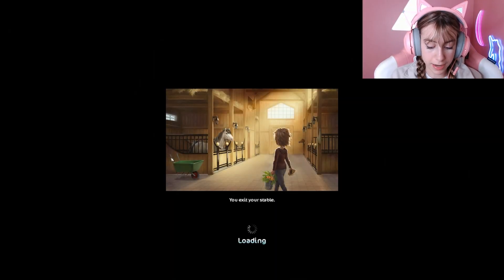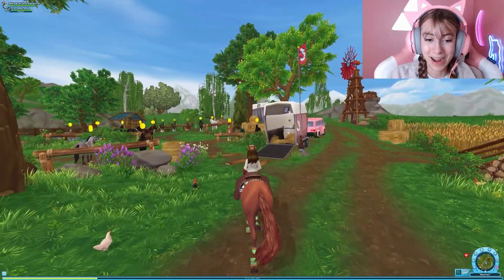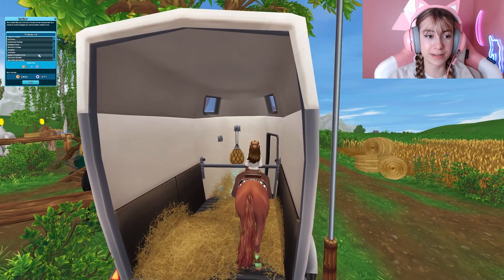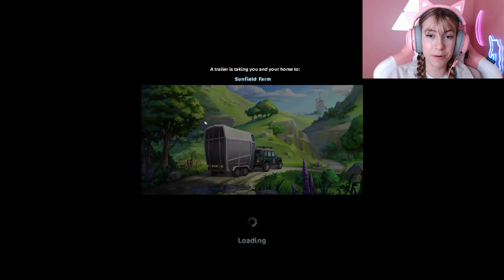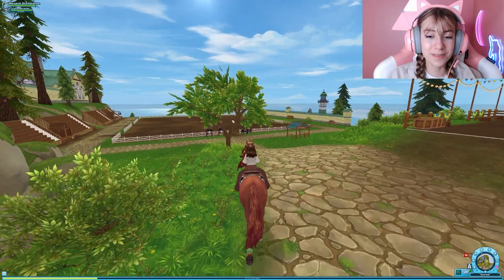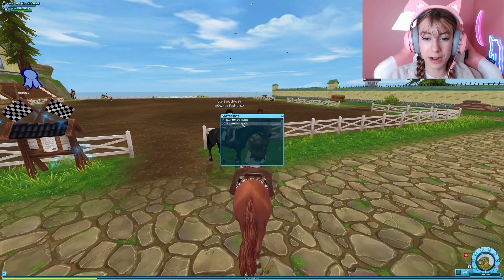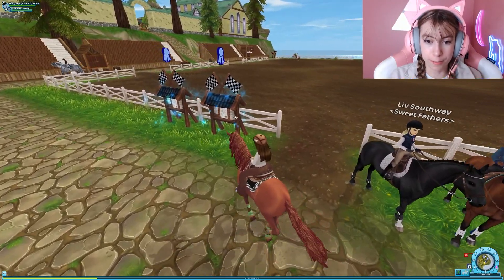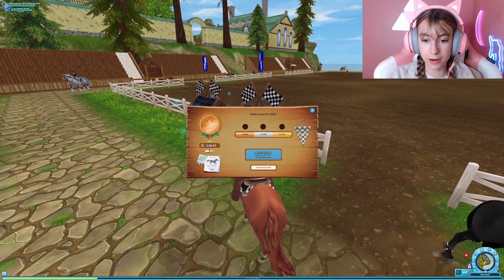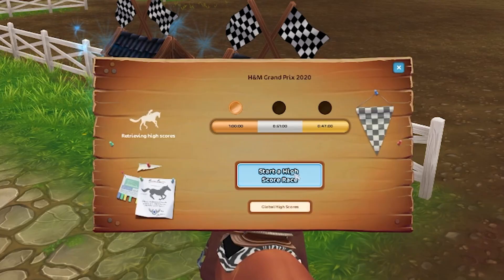The timer won't start now because I'm not there yet. No one else at the start but me, and it's nighttime. Let's go to the new races. I need a little advantage — I've never gotten on the leaderboard before. I feel like I just know the H&M Grand Prix 2020 race better. To get on the leaderboard I have to do a high score race. We're trying to beat 45 seconds... 41 seconds. That is scary.